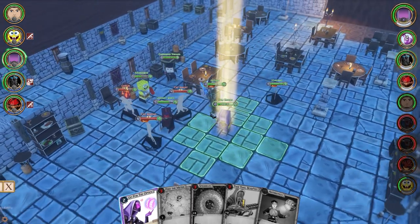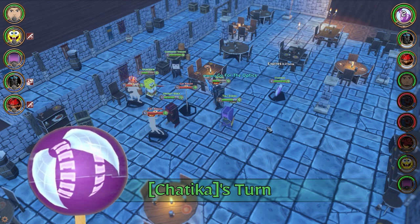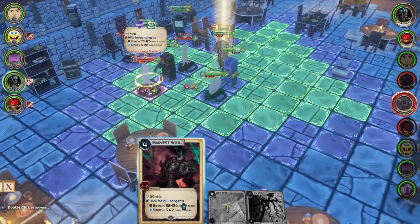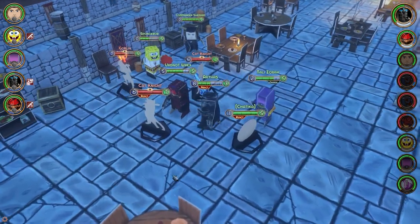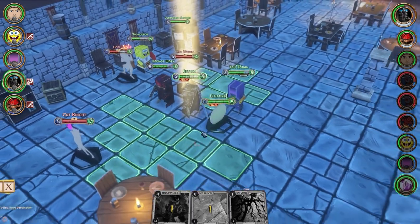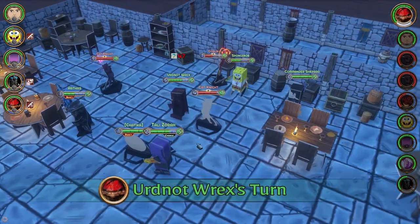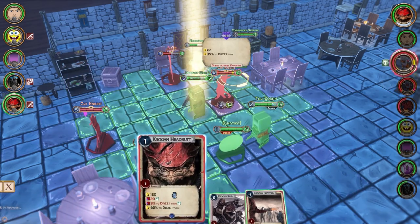Harvest Soul — target is 39% below... 18% is below threshold, so not applicable. Let me see what happens here. Evasion launch — a jump-back ability, wow! Let's move him out of the way. Clicking on him — I guess that takes a movement action. Headbutt — Cat Knight. Wrex: Krogan Rush. Let's take care of Cat Knight. Shotgun blast, let me see... the Cat Knight's pretty tanky so we're only going to do so much damage.